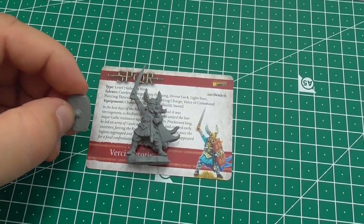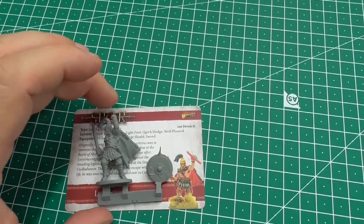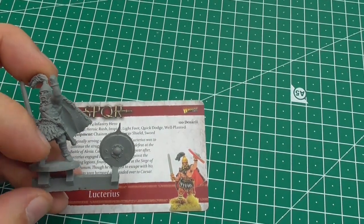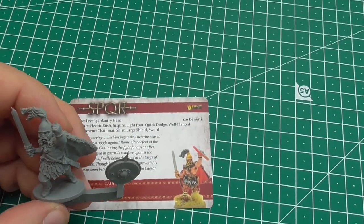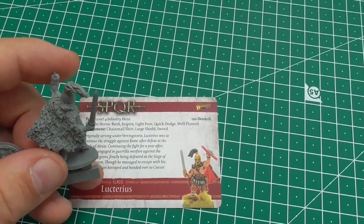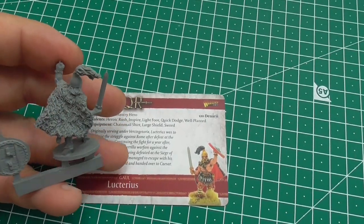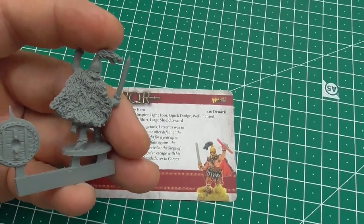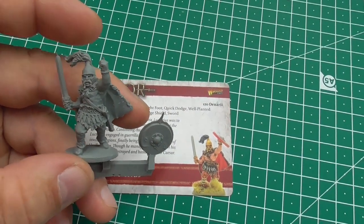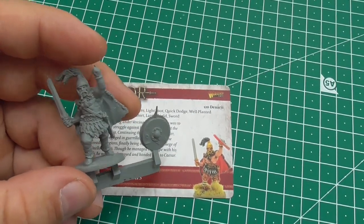Here is the second hero — it is Lucterius. He has a round shield and he's holding it high and storming forward. He has a coat of some kind of animal material, and the texture is very good. There is a lot more flesh on these miniatures than on the Romans, but he looks quite good. It's a dynamic pose, so very good.